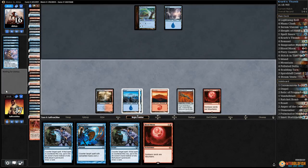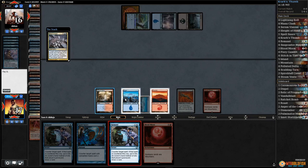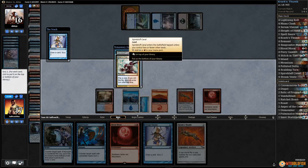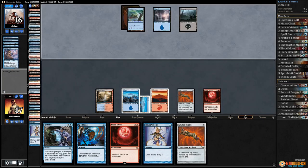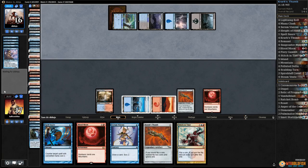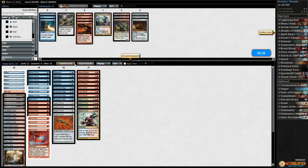This deck has a mine funeral. Remand — Serum Visions. Land to the bottom, Stitch in Time to the top. Pass the turn. I think we should just scoop — I don't think we have anything that can actually win from here. Another land for our opponent. Remand the mine funeral, so we get to take an extra turn. But I don't think it matters — Stitch in Time, tails, and we lost the flip.